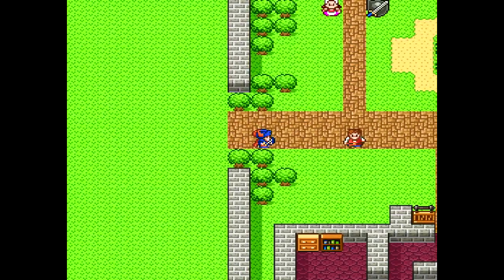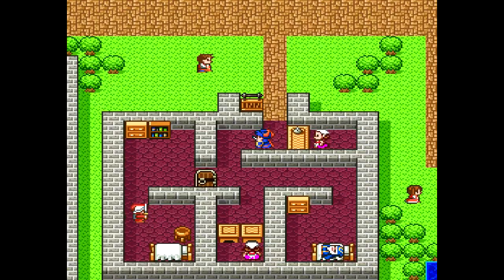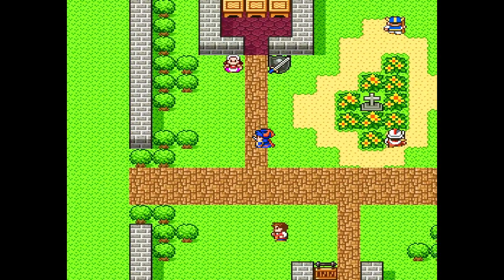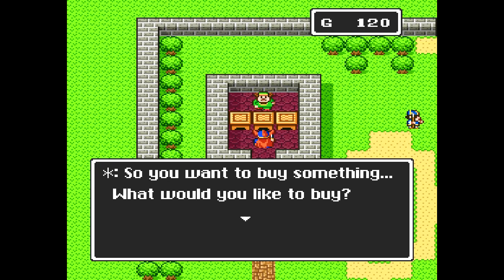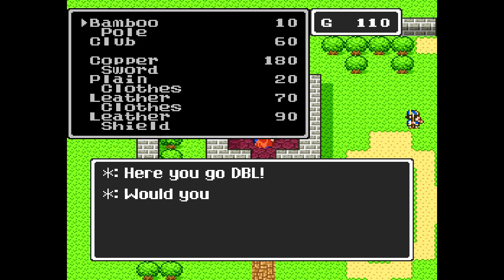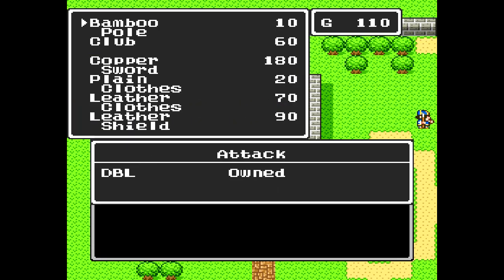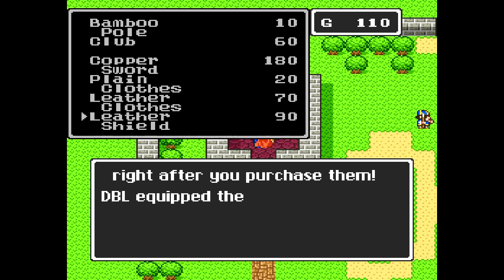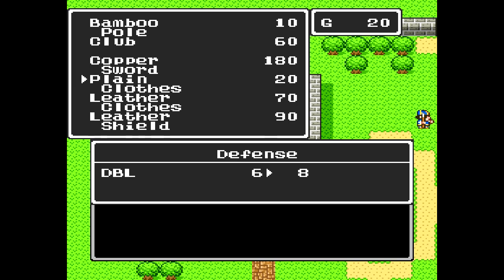Okay, let's take a look around town here. This is nice and quaint. The graphics just feel like a more spiffed-up version of the original Dragon Quest. Let's see if we can buy a stronger sword. What would you like? Would you like to equip this right now? No — oh no, I bought a bamboo stick! Okay, I was in a hurry. So the club is stronger. Copper sword is what I would like. And then there's plainclothes I can buy, leather clothes, leather shield — I'll get a leather shield. I think I need to buy some plainclothes as well.